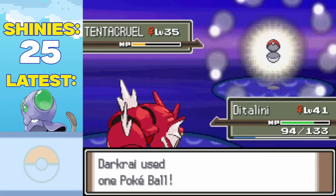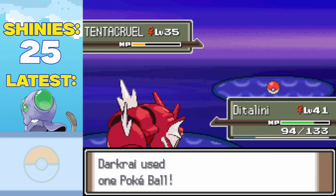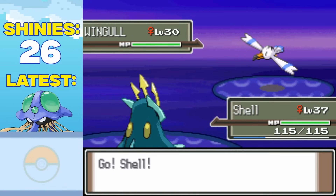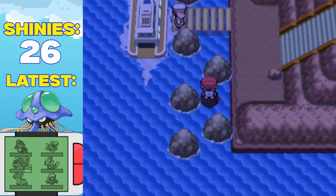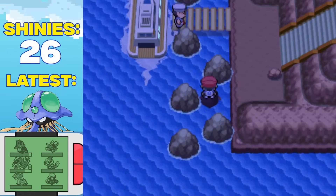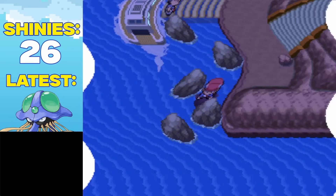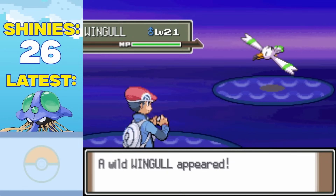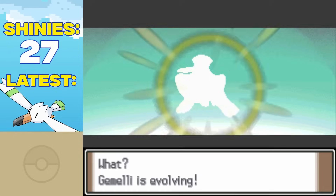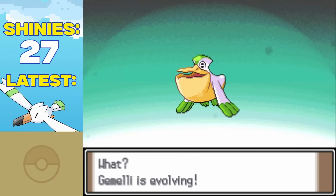At least I don't need to evolve my Tentacruel. Sometimes this game really doesn't like me. We were so far in though, so I could not let this discourage me. I found some time the next evening and kept on going. I definitely got a couple steps closer to having arthritis, but slightly different colors on a screen make everything worth it, right? I did eventually find myself this shiny Wingull, who I caught and called Gamelly. And not long after, I evolved it into this shiny Pelipper, unlocking our 22nd shiny water type.